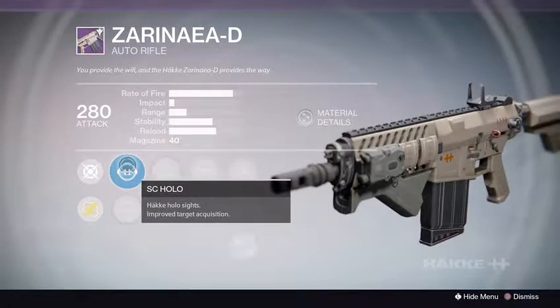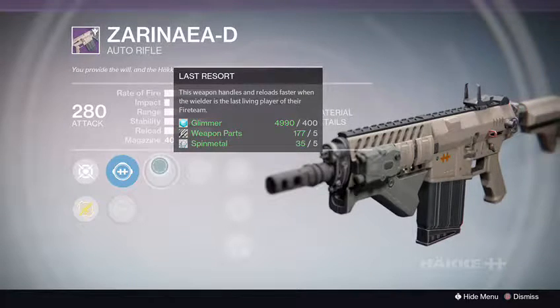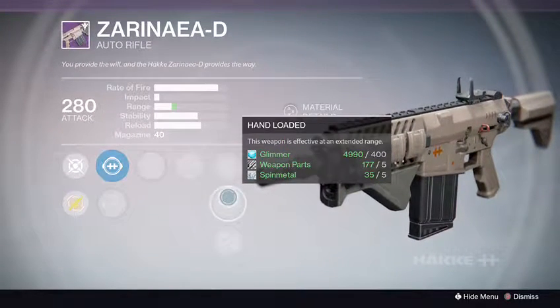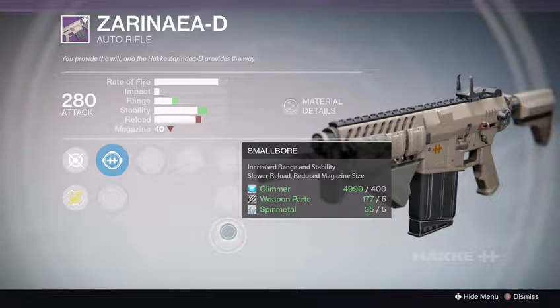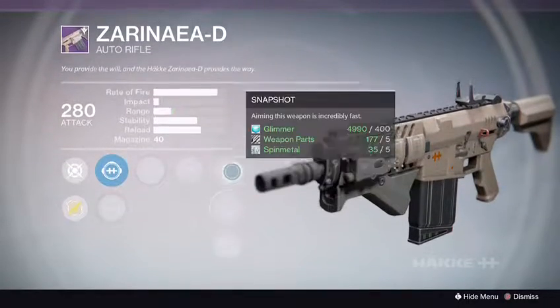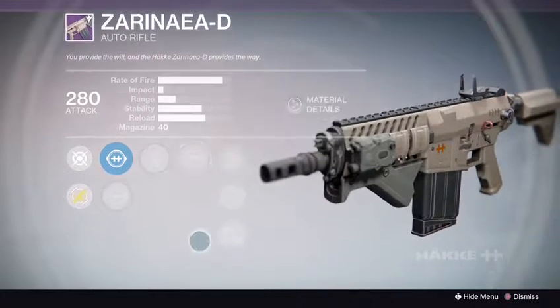Alright, next up we got rank two with the SC Holo Sights — not bad. LC Watchdog. We got Last Resort, Spray and Play, Snapshot, Hand Loaded, and Small Bore once again. Not bad. Small Bore is really making a comeback. Really love that on my pulse rifles. Spray and Play, Last Resort.